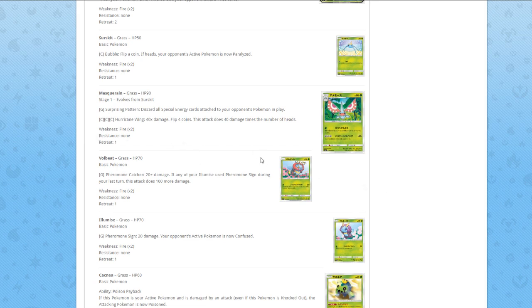Now Masquerain. For one Grass — Surprise Pattern — discard all special energies attached to your opponent's Pokémon in play. This is actually super interesting. If your opponent has two Strong Energies in play, you can just discard them. On the other hand, you have cards like Enhanced Hammer that do the job better as an item — if there's an item that does the job better, there's no reason to play the Pokémon. Masquerain needs to attack to discard special energies, while Enhanced Hammer is just an item and you still get to attack. The second attack for three Colorless does 40 damage, flip four coins, this attack does 40 damage times the number of heads. The card is just bad.